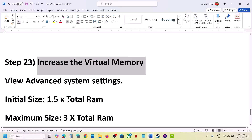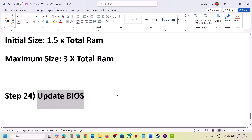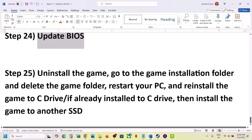The next step is to update the system BIOS. Go to your system manufacturer's website, select your model number, and update the system BIOS. If you have a laptop, make sure the charger is connected when updating the BIOS. After the BIOS update, log into the computer and then launch the game.